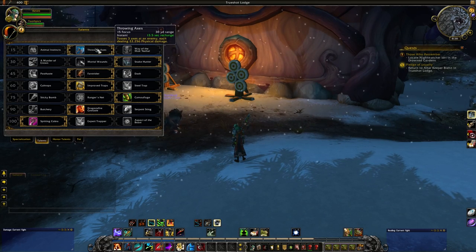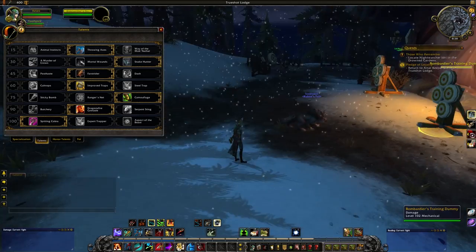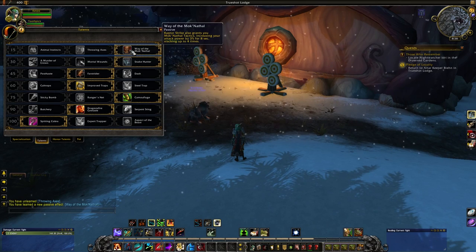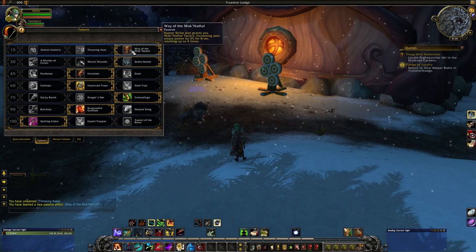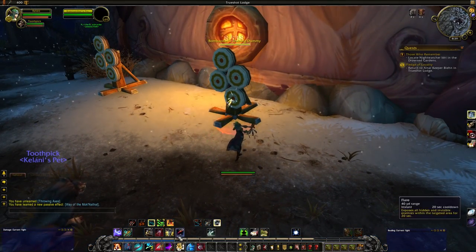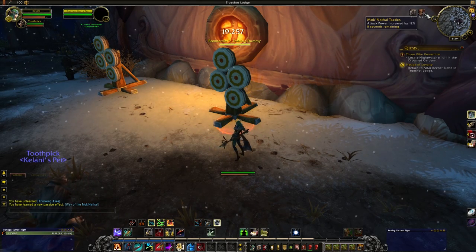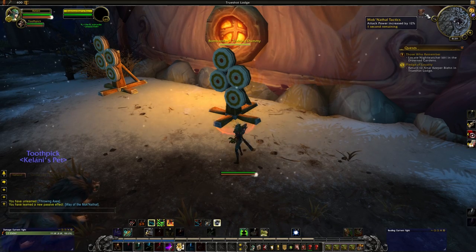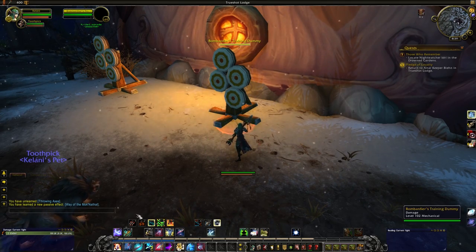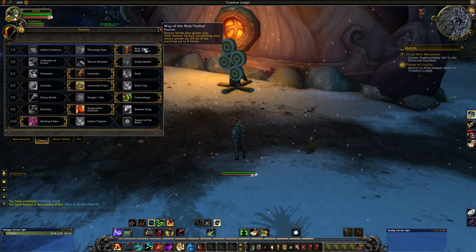Throwing Axes: toss 3 axes at an enemy, each dealing about 22 physical damage on a 13.5 second recharge with 2 charges. We have Way of the Moknathal: Raptor Strike also grants you Moknathal Tactics, increasing your attack power by 3% for 8 seconds, stacking up to 4 times. This is one of the frustrating ones because you don't necessarily want to use Raptor Strike a lot, as it limits your use of Flanking Strike. But with essentially 12% attack power stacked, it's such an incredible buff that you have to keep it up — requiring one Raptor Strike every 8 seconds.